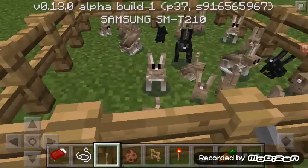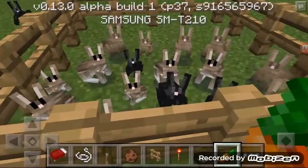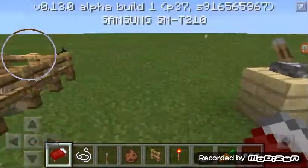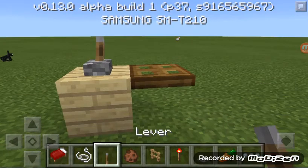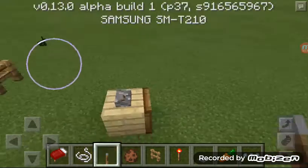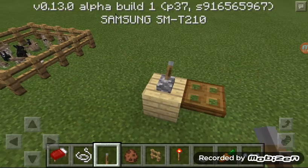Yeah, we have bunnies and you can breed them. And then here we just have a wooden trapdoor — I didn't see many YouTubers show that. The redstone stuff I showed you earlier is available in survival.